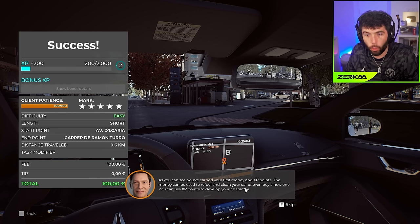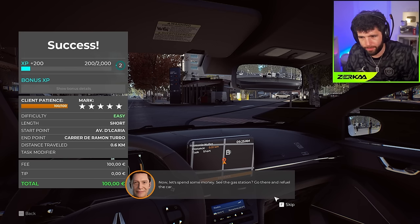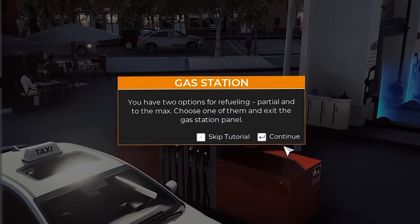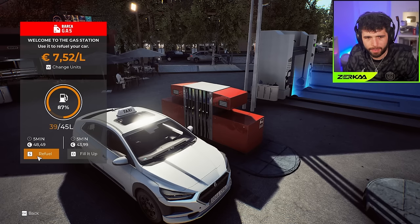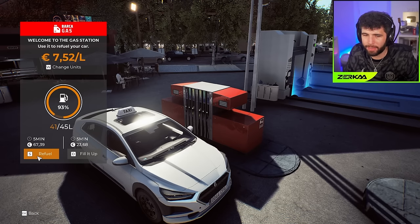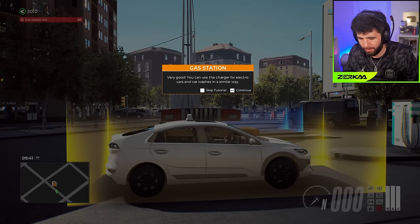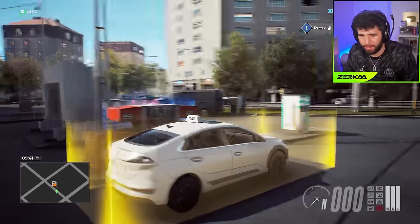You've earned your first money and XP points. The money can be used to refuel and clean your car or even buy a new one. XP points are used to develop your character. Now let's spend some money - see the gas station? Go there and refuel. You have two options for refueling: partial or to the max. I've got about three thousand dollars - you also need to charge electric cars and do car washes.